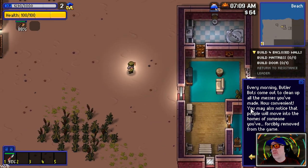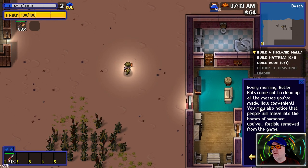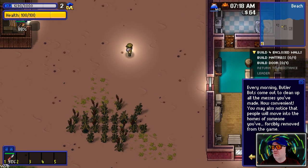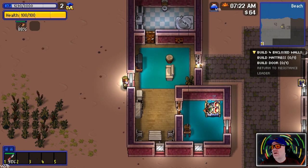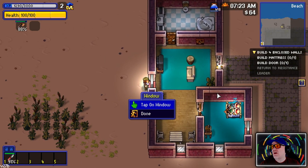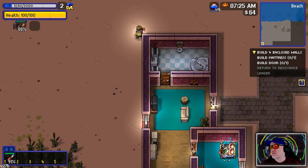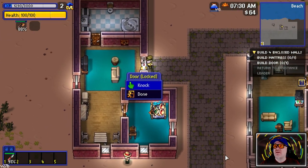Every morning butler bots come out to clean up all the mess you made - how convenient! You may also notice that people move into the homes of someone you've forced to be removed from the game. Actually, we're not going to do that. These two little people seem quite happy - let's see what we can do.